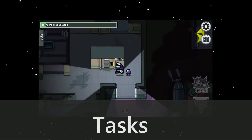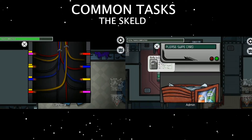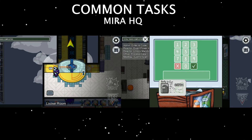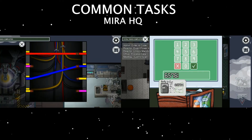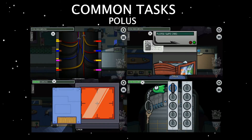Tasks are the little mini-games that the crewmates need to complete. If all the tasks are completed, the crewmates automatically win. Some of the tasks lead into others, and there are a few different types. Short tasks are short — they're usually just one task. Long tasks either are many tasks one after another, or they require some sort of weighting built into them. Some of these need to be done in specific orders. Common tasks are tasks that if one crewmate has, they all have.